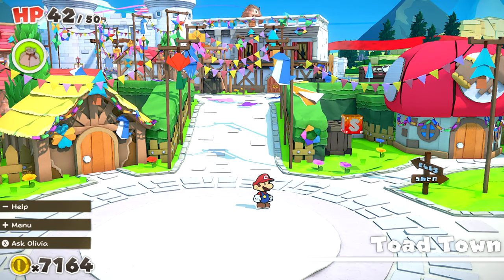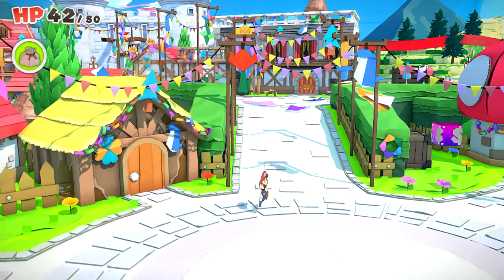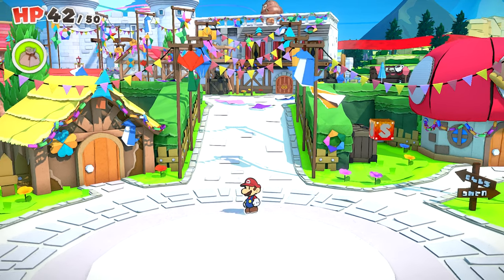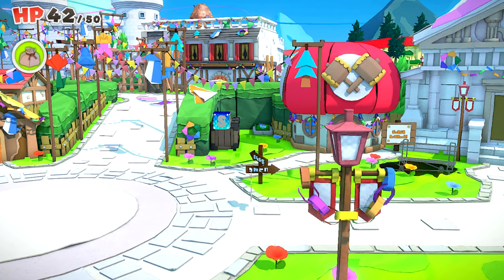Hey, what is going on everybody? Welcome back to another episode of Let's Play Paper Mario: The Origami King for the Nintendo Switch. On our last episode, we were involved in a spectacular musical number with Grand Sappy after restoring him to his former glory. And now here we are in Toad Town to figure out what happened to Luigi, but we soon got attacked by one of these Paper Macho guys sent here by King Ollie himself.